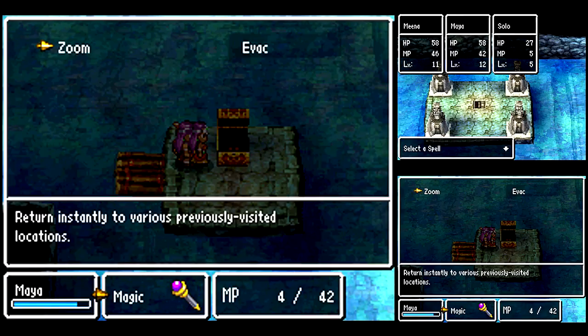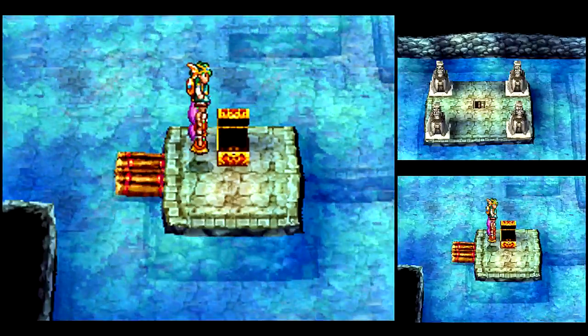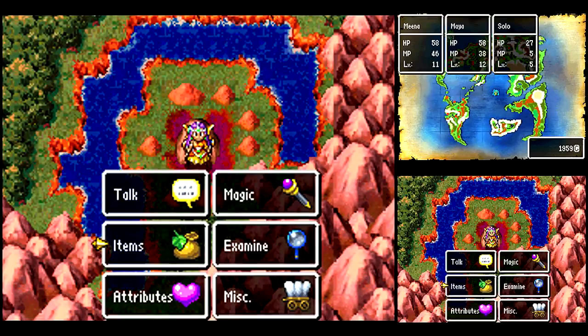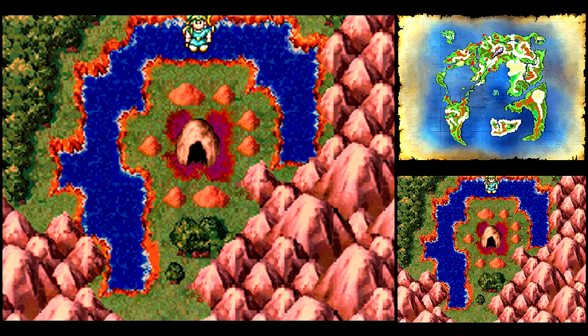Oh wait — ow, ha ha. I forgot, I have to evacuate out of here first. Yeah, Zoom doesn't work in dungeons — it's only on the top floor of a tower or something like that. So let's get back to Endor.